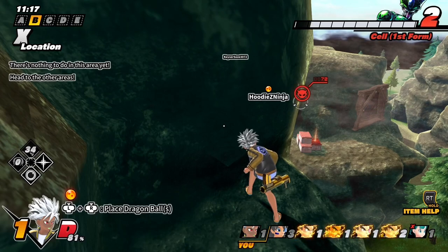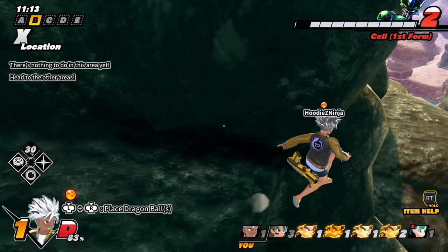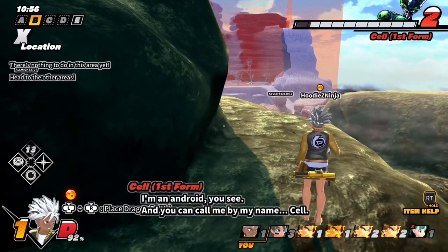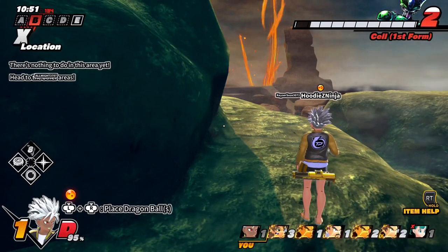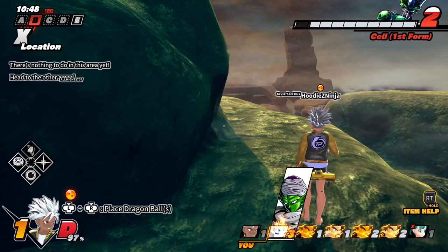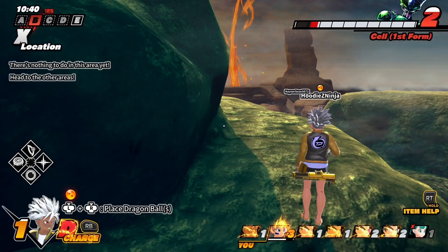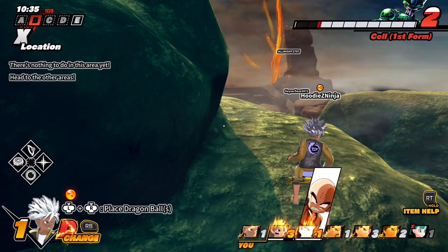For Nappa to evolve to Vegeta from stage 2 to stage 3, it would probably go down like the source material — where Vegeta literally just grabs Nappa, puts him in the air, and kills him. That would be a cool twist. If they kept Nappa alive I'd like him as an assist character, but I doubt that would work. I'd really like them to have Vegeta kill Nappa as the evolution trigger — that would be funny.